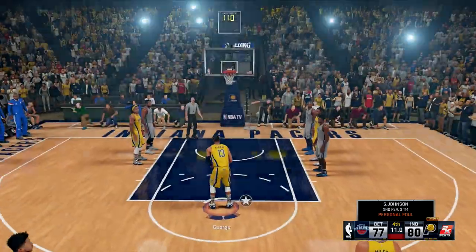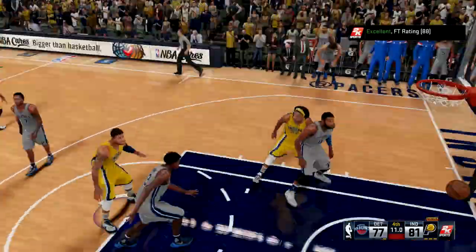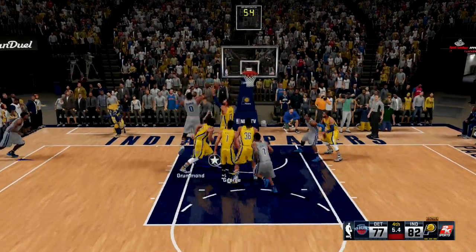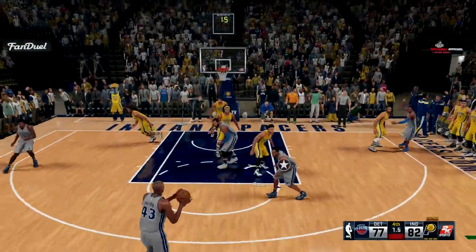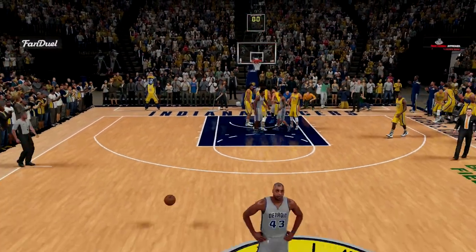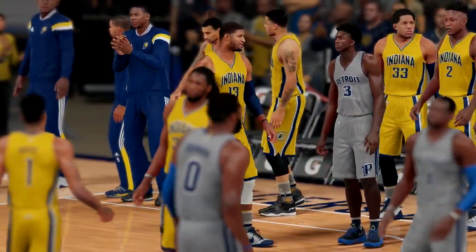Paul George pretty much leading the Indiana Pacers to victory. Twelve seconds left, he needs to make his free throws — gets the excellent release for a four-point lead, then another excellent release for a five-point lead. We leave a shooter open but luckily get a miss. Drummond on the boards — I don't know why they weren't shooting. He misses anyway and the Indiana Pacers win the game!